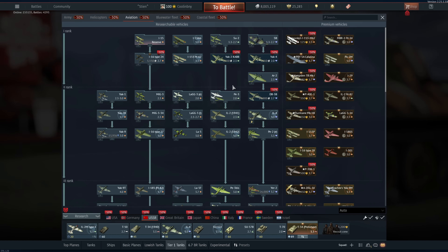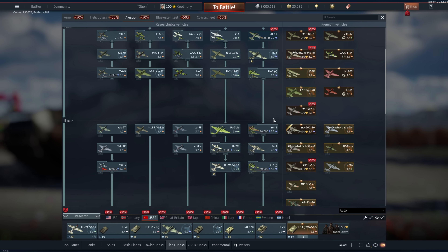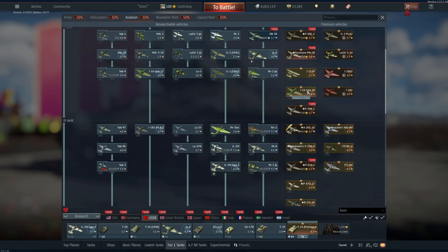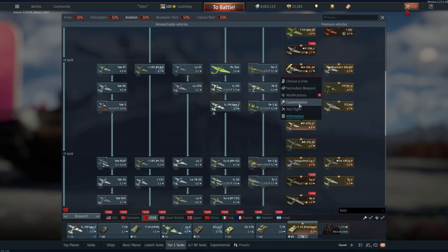For USSR aviation: the P-40E-1 at 350 GE is great value. The Hurricane Mk.IIB is interesting — it has two HMGs and two cannons instead of eight LMGs that Hurricanes normally have, plus you can carry RS-82 rockets. At 350 GE if you have it to spend, sure. The I-153P is very powerful for a biplane, same with the I-16 Type 28 — both very good but only Rank 2, so while I'd like to fully recommend them they're best for getting through a decent chunk of the USSR tech tree cheaply.